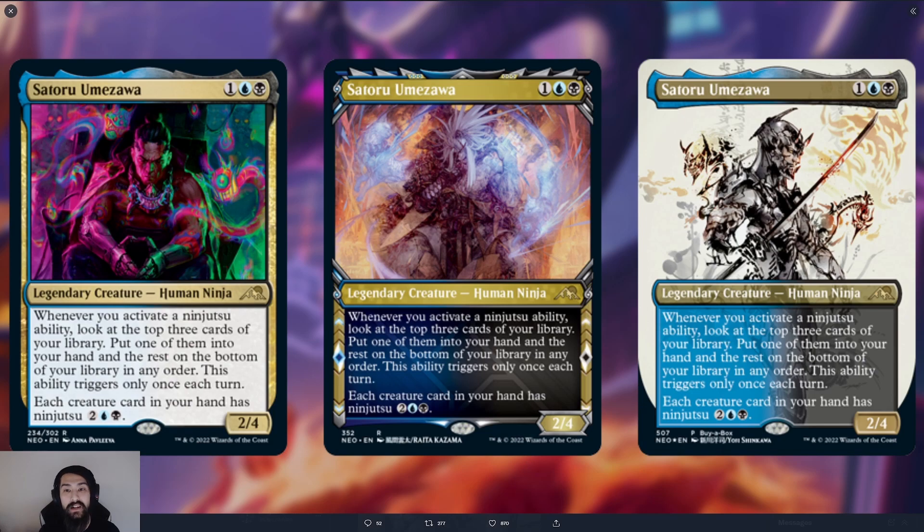Wizards of the Coast dropped a little holiday preview gift for us for Kamigawa: Neon Dynasty. We hinted at it a little bit during the preview stream that they may have something for us for the holidays, and it's here.